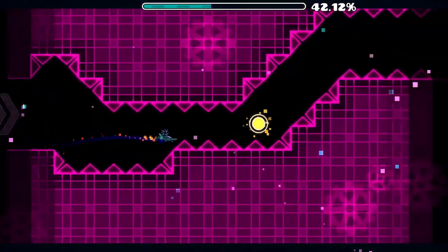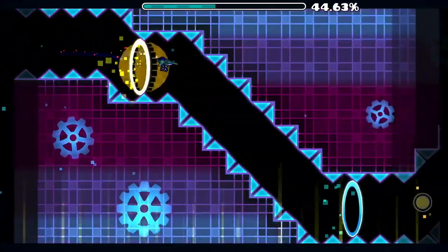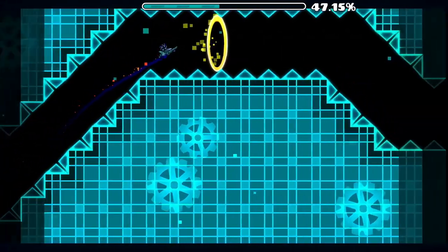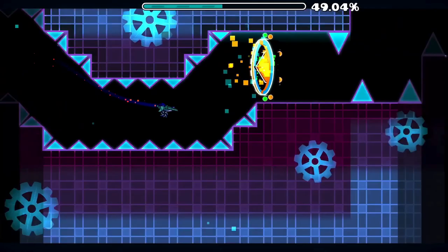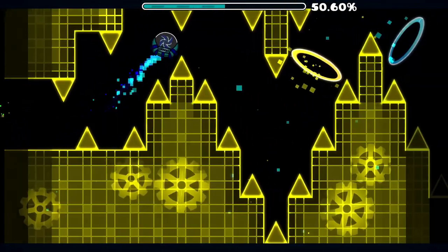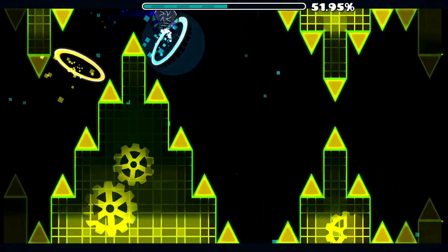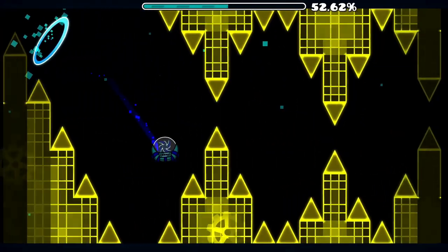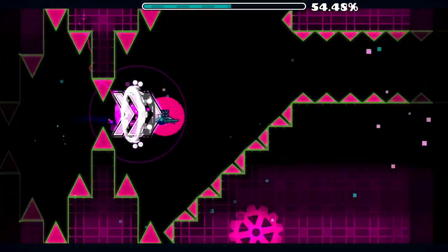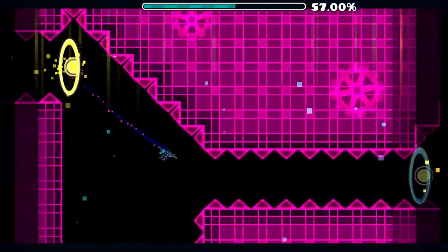Coming in at number 6 we have the first insane demon on this list: Edo by Zobros. I absolutely love the ship and UFO gameplay in this demon — it's very satisfying to play and gets fun and consistent once you get good at it. The jump orb timings at the beginning sync incredibly well to the song, which I love. I beat this level shortly after getting back into GD earlier this year, but unfortunately wasn't recording. I'm actually considering re-beating it for a future video. Edo is my 6th favorite demon.